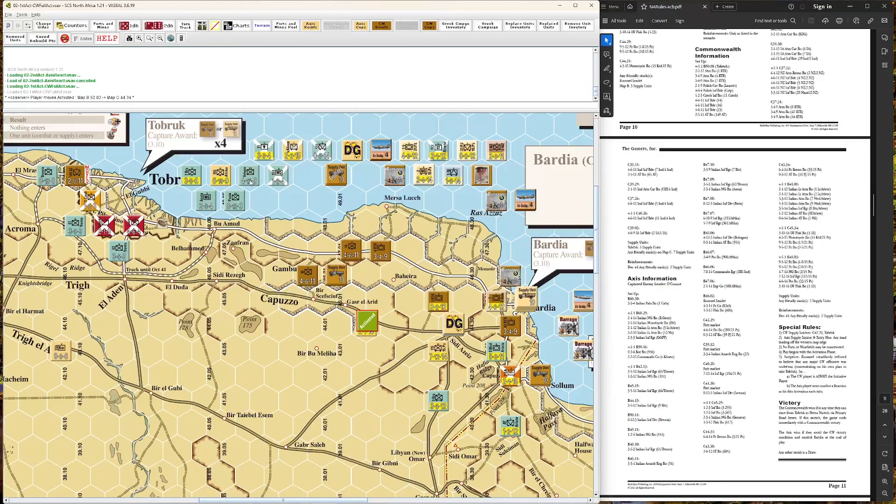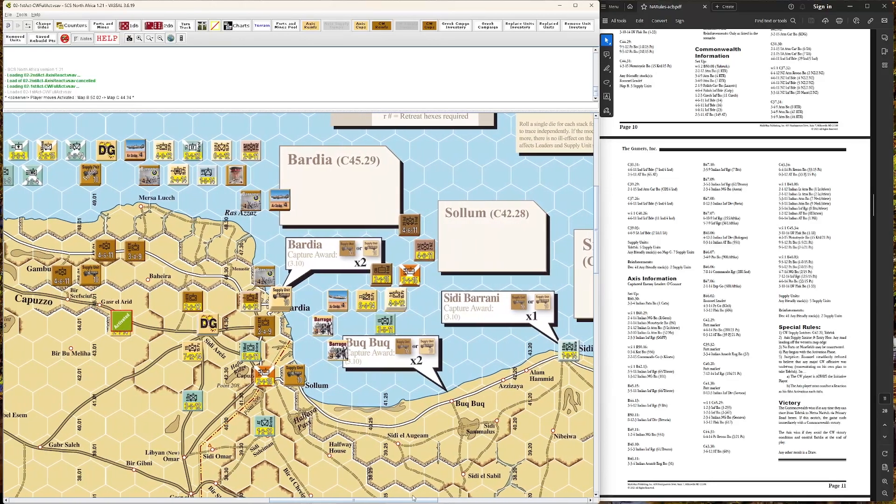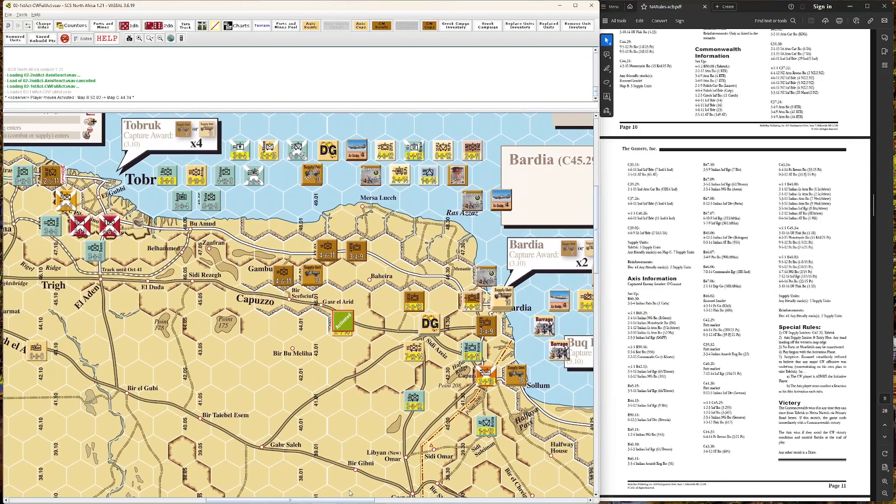If the Germans hold Bardia, they win. If the Brits take it back, it is a stalemate, because I don't think they can — their problem is they really can't do anything about these units at Sidi Barrani; they don't have anybody in a position to do anything about that right now. That's the situation and the plan. I'm going to pause it here, we'll come back and see the actual move.